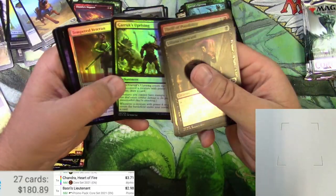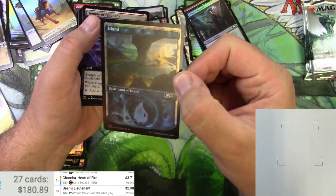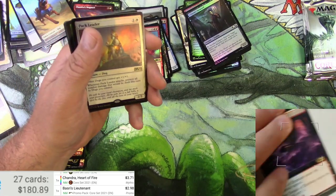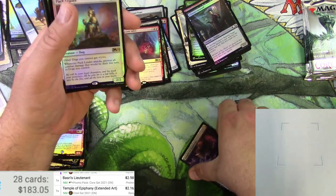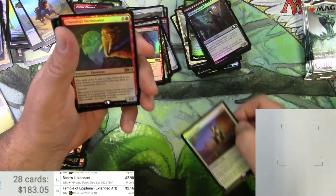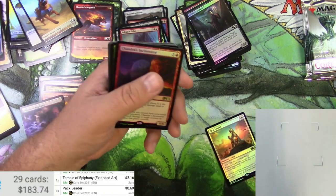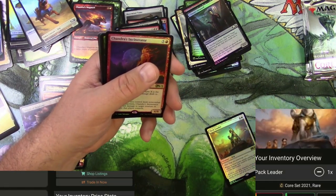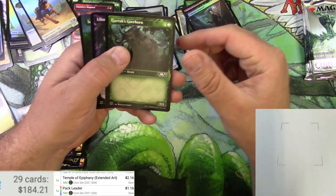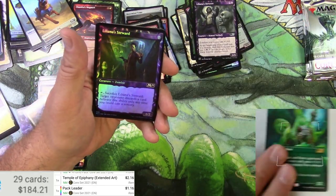Some commons and uncommons in foil variety, and a cool Island - I like that one, it seems a little lighter than the last one. Temple of Epiphany borderless - a couple bucks. The Pack Leader is the dog lord. As a foil it's 69 cents on its own - it's a buck. There we go. Another Incinerator.